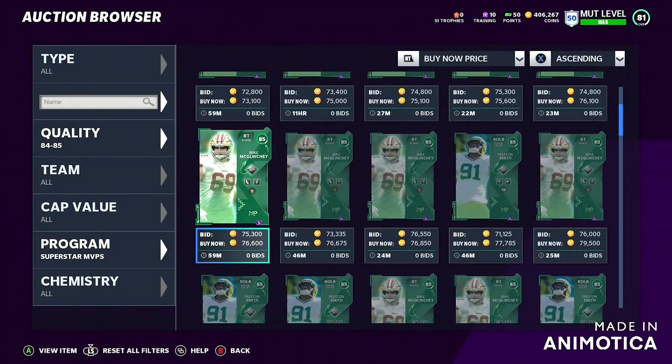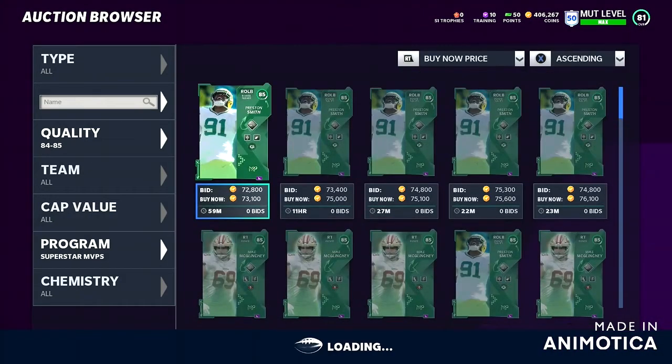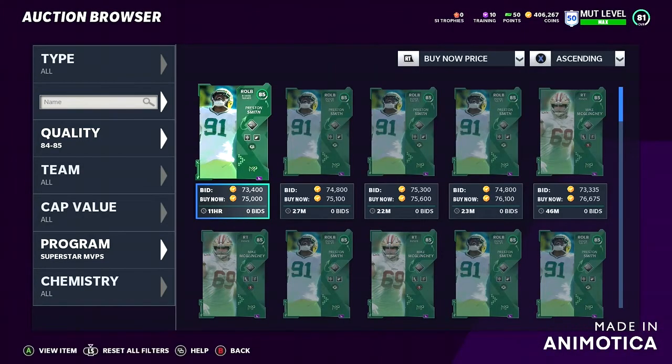You'll get a small amount, but this is absolutely an easy method. I've made over so many coins — this is probably my favorite method out of all the ones I do. You just snipe cards, use simple math, and make easy coins. Basically what you're gonna do is snipe Preston Smith and Mike McGlinchey.